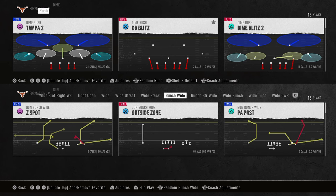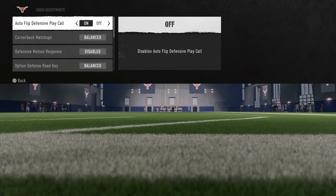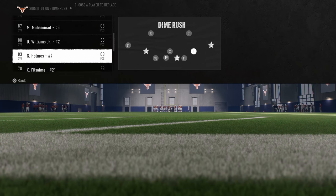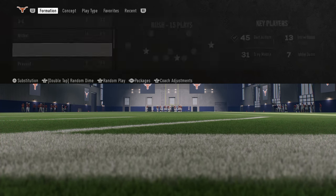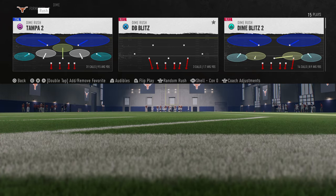All right boys, Dime Rush. Let's go ahead and get glitchy with this blitz. So what you're going to do in your shell, you're going to go cover zero shell, coaching adjustments, auto flip is going to be off. The reason this blitz is super good is because you're able to do this out of cover two shell, and the only reason you'd be able to run a blitz like this in College Football 25 is because of switch stick. Because of how good switch stick is, it makes this defense really good.